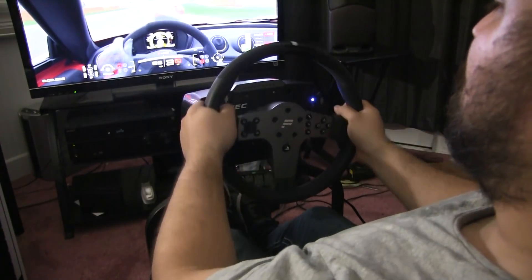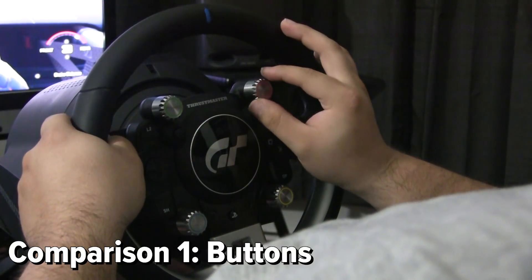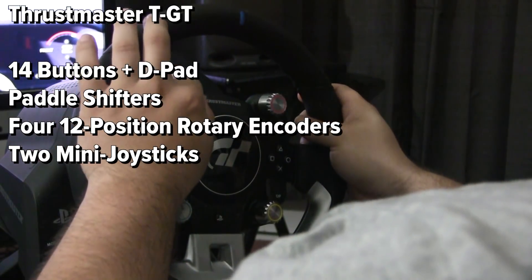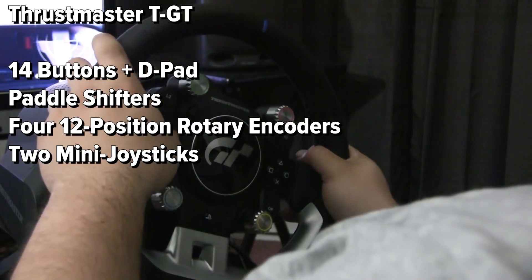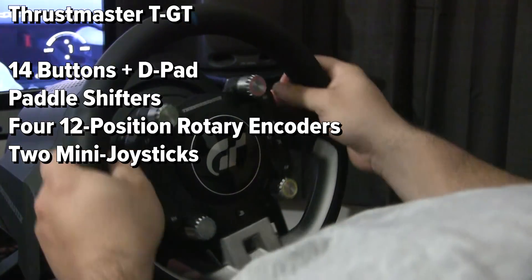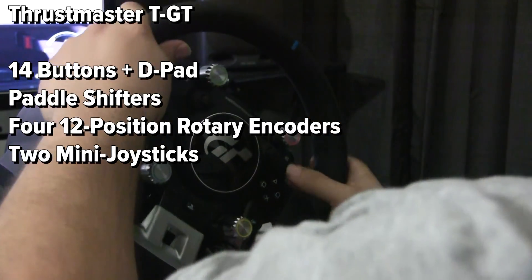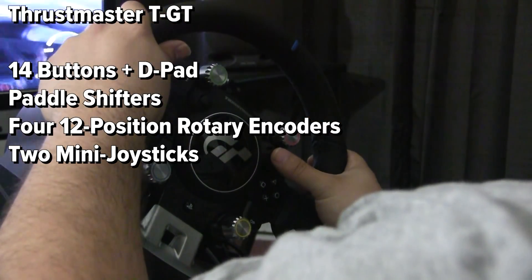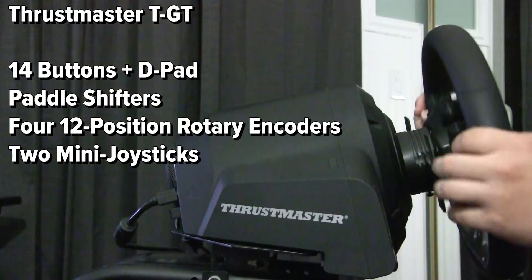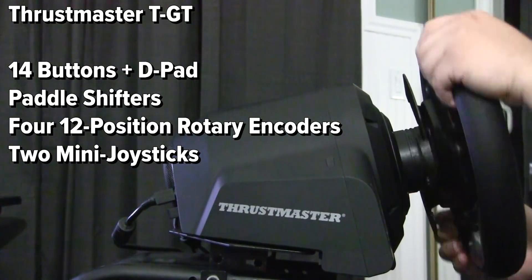For the first category, I want to compare the buttons present on the wheels. The Thrustmaster TGT is packed to the brim with buttons and features. The wheel features 14 buttons — 12 on the wheel and 2 on the base — a D-pad, and paddle shifters. The TGT is the first Thrustmaster wheel to feature full-fledged rotary encoders, with four 12-position rotary encoders included. In addition, two joysticks allow you to easily navigate features such as GT Sport's Photo Mode and Livery Editor. The paddle shifters on the rear have quite a solid feel, reminiscent of most Thrustmaster ecosystem wheels.